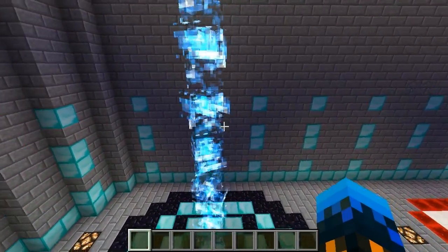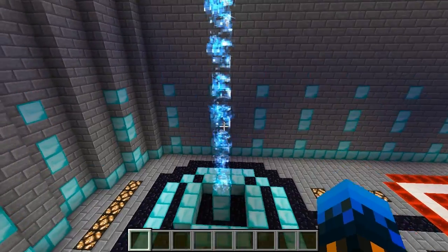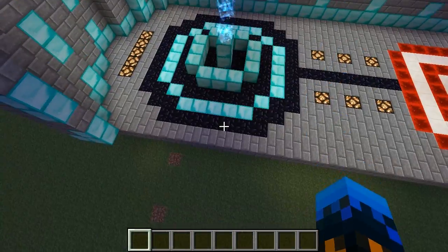Of course they are invisible, and if you know what a charged creeper is, it's when it gets hit by lightning. It then gains this glowing armour which, when stacked, appears like a laser.